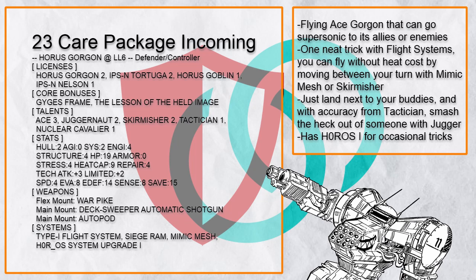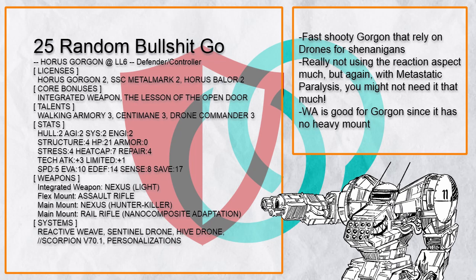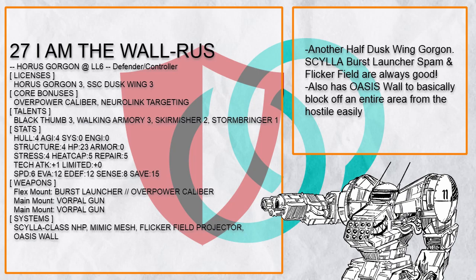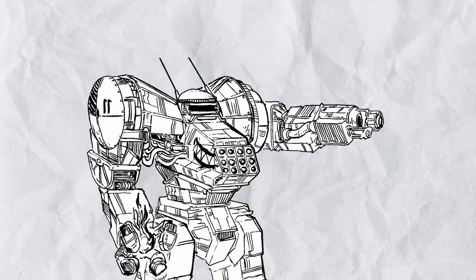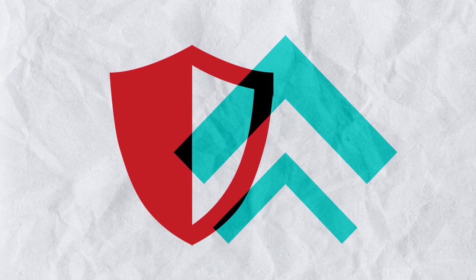With this build, you just land next to your allies with Supersonic, then send someone flying away with Juggernaut, possibly saving your ally from danger. And that's all on the Defender Controller Gorgons. You might notice that there's quite a lot of overlap between the Controller and Striker builds — that's because Gorgon really likes to take actions up close. Builds with the Controller tag just means they are more focused on controlling enemies than destroying them, sorta.